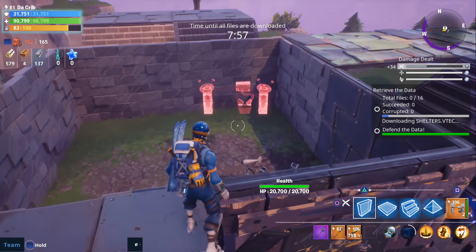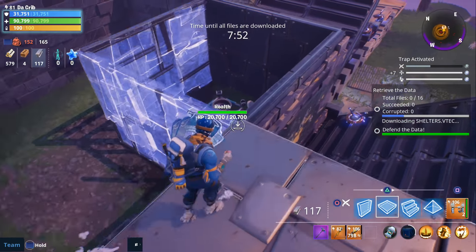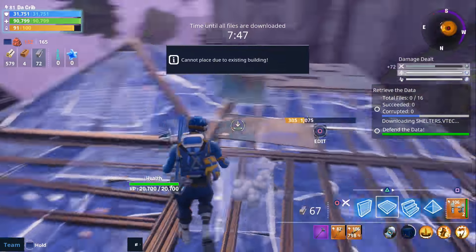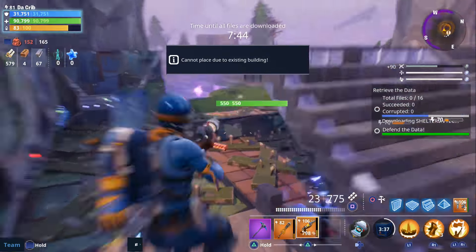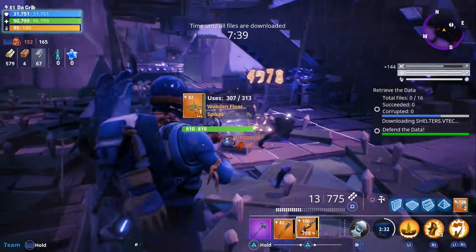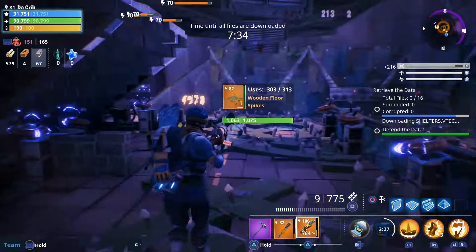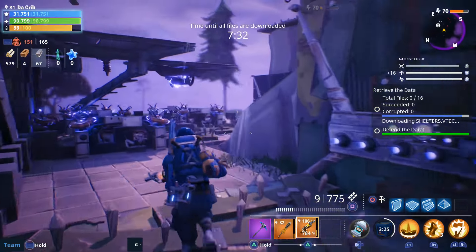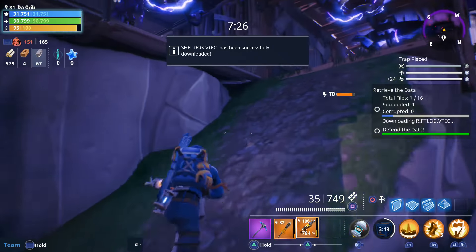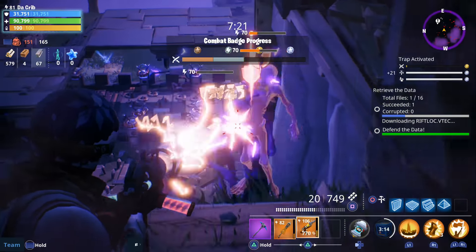The last thing I wanted to point out in regards to Retrieve the Data is that as soon as it lands you can go ahead and build a box around it, which is what we're going to do. We're also going to put a ceiling around all this because we don't want them jumping down in there. We also added a bunch of ceiling traps up there to help us out a little bit, hopefully we get some water enemies.